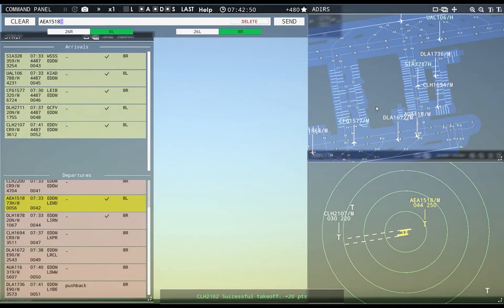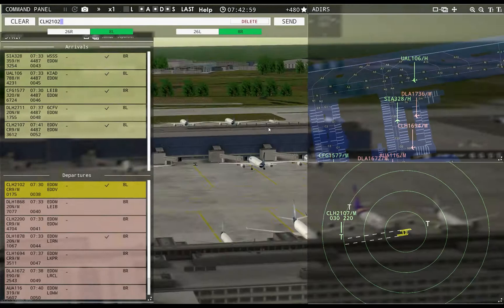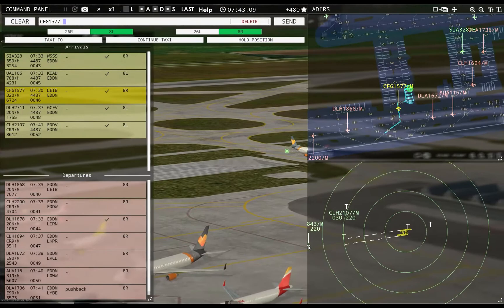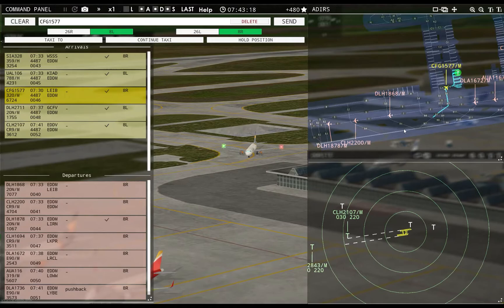Europa 1518, contact departure. Good morning. Hansaline 2102, contact departure. Goodbye. It's a bit blinding. I've got three planes on the bottom — I should be able to get all of them out before that guy comes. I like how Condor looks, it's a cool paint job.